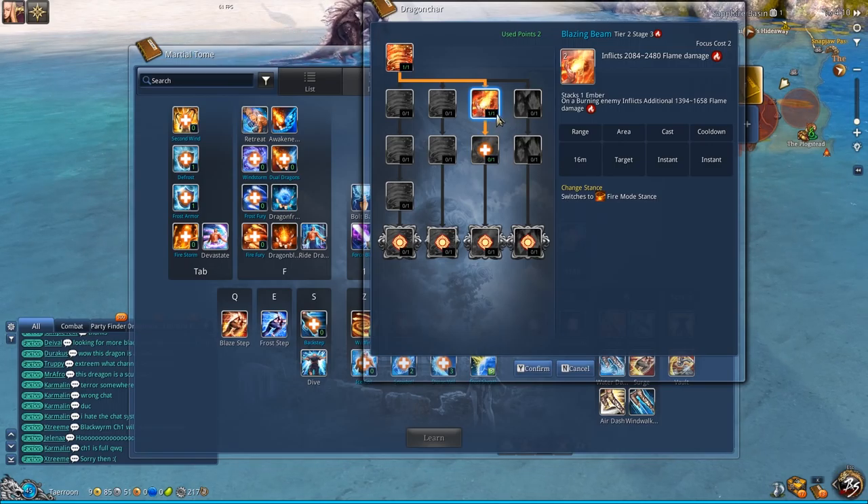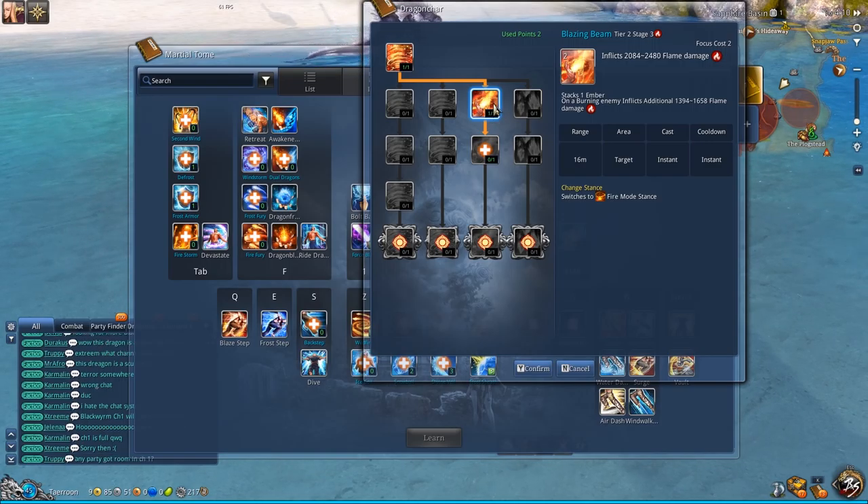On top of that, if you are in a party with another Force Master that causes burn, you can just spam Blazing Beam for additional damage, which is always useful.